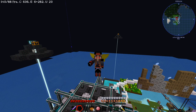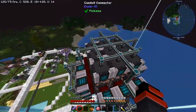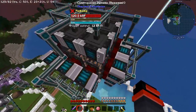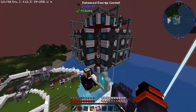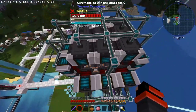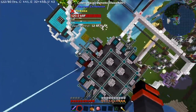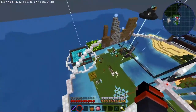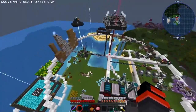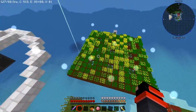Hello gamers, welcome to episode 20 of the series. This is a flash-from-the-future showing you a quick rundown of how this episode is going to go. Our main goal is this compression dynamo setup I have going on right here. It produces about 6480 RF per tick when it's fully on, but right now it's only producing about 12 RF per tick per machine because we're full on energy.